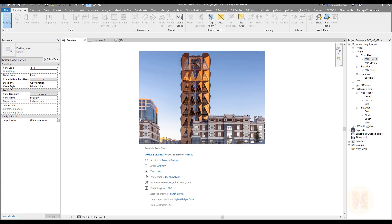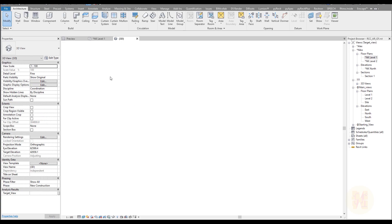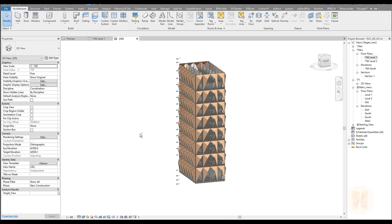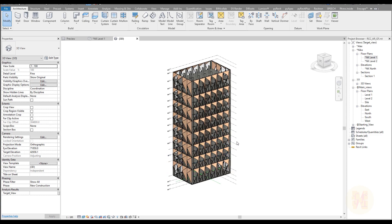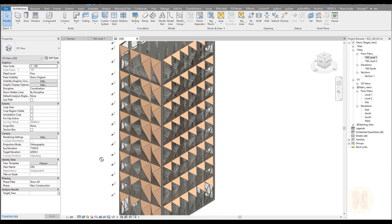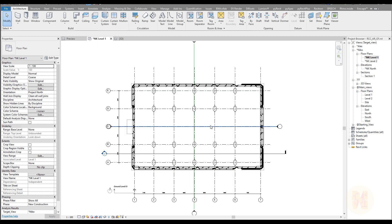Hello everyone and welcome back to my tutorial. We are continuing to work with our RCC building. In the last tutorial we already finished our exterior view — let's say it's not finished yet, but we already have some look of our building. The facade is the face of our building and we already have it. So the next part we're going to do today is start to create some internal things.